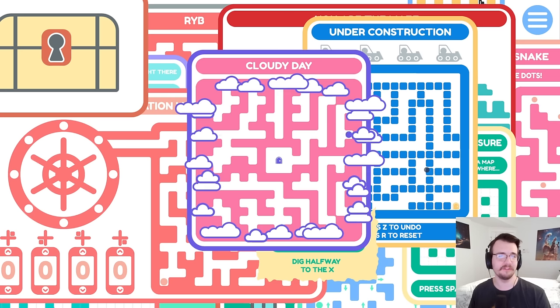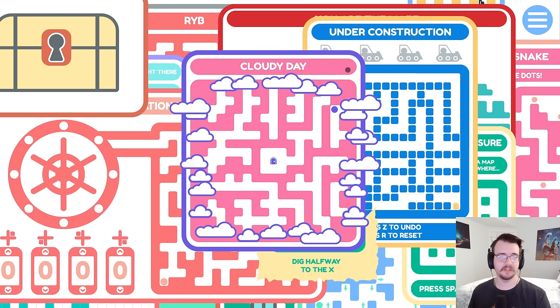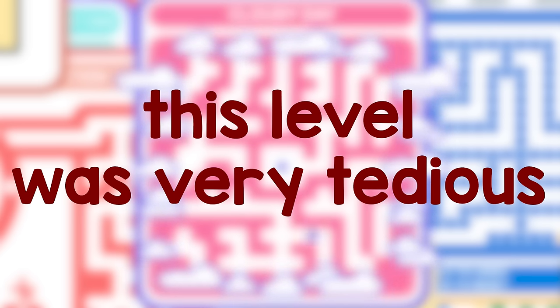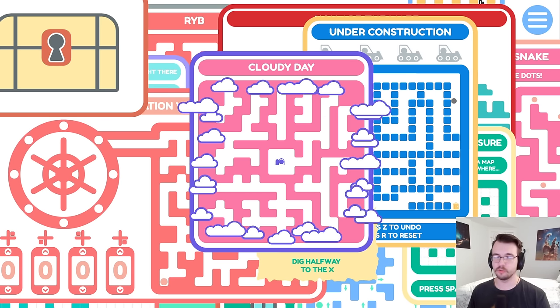Unless there are subtle differences between the clouds — maybe there are. No, there isn't. I'm just gonna keep trying things until I get somewhere. Maybe there's only one way to go. I didn't go into this path yet, nor into this path. There we go. Cruel, but finished.